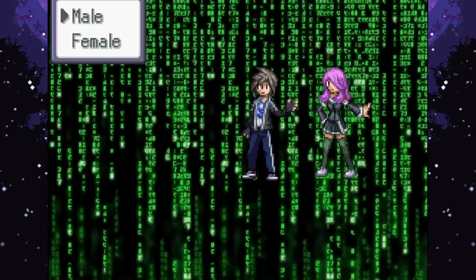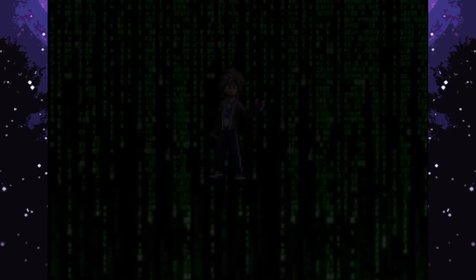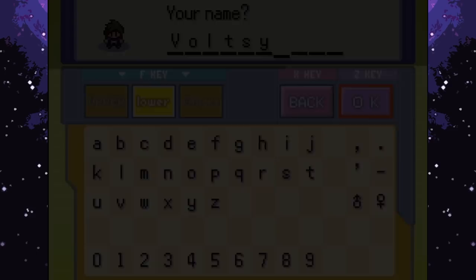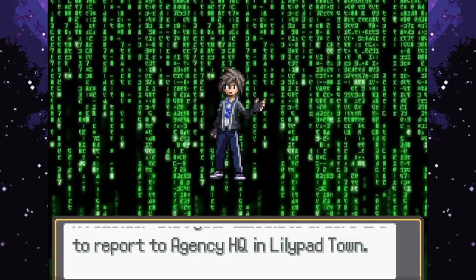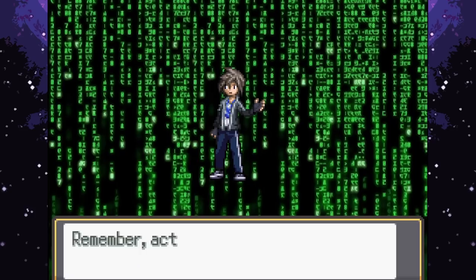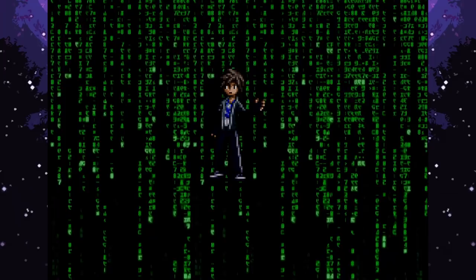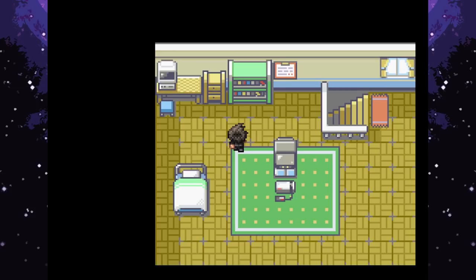Time to register in the agent database! Choosing the call sign 'Vaultsy' as always. The briefing confirms: your immediate orders are to report to Agency HQ in Lily Pad Town. There's a lab established adjacent to a nearby area to get your feet wet and train your starter Pokemon. Look for Professor Roberts - remember to act natural, as some civilians won't understand you've displaced the personalities of people they used to know. Good luck, Agent Vaultsy!